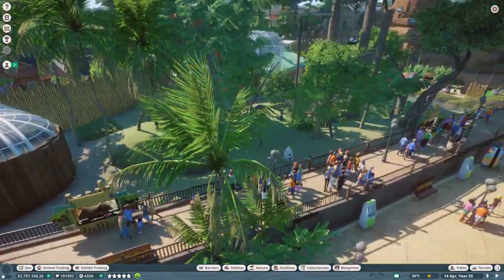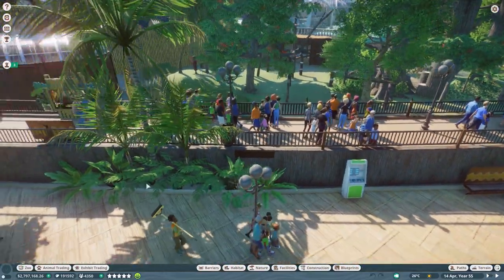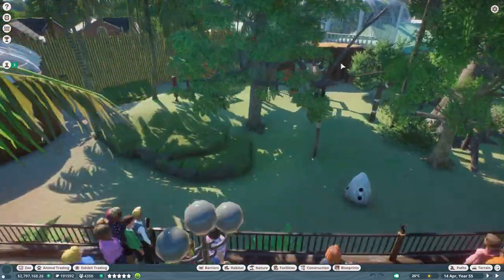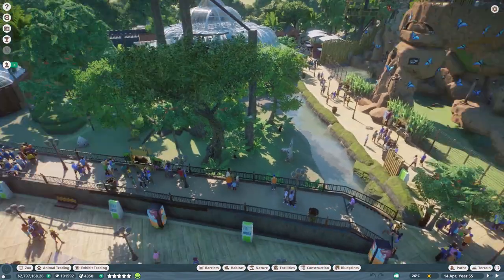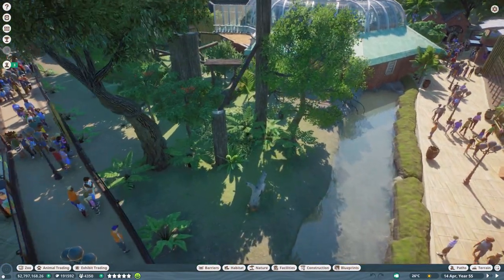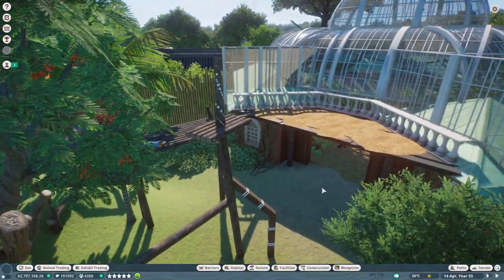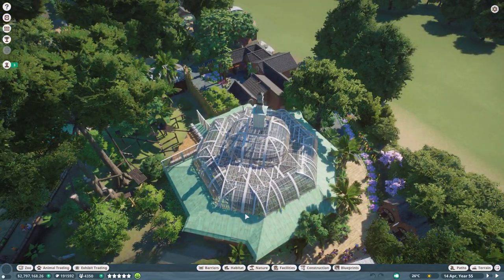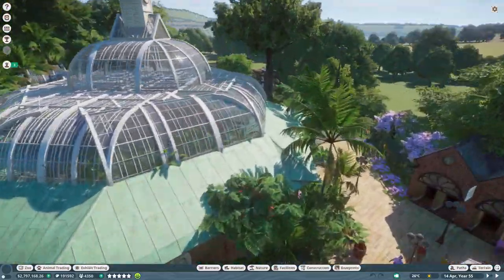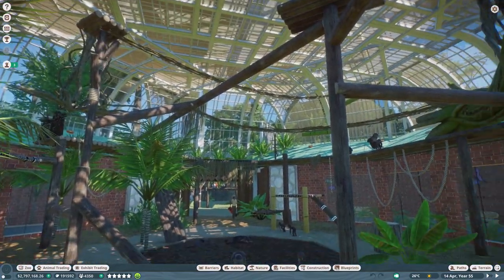That's sort of a semi-classical themed spider house going into the bonobo enclosure. One thing I noticed at zoos is you often have these little side walkways so you can view the animals without standing in the middle of the main path. I've been covering up platforms with wood to make them look more realistic. They've got a little tree house up here and a massive climbing frame — they also have a little moat, which is a typical way of keeping monkeys inside.